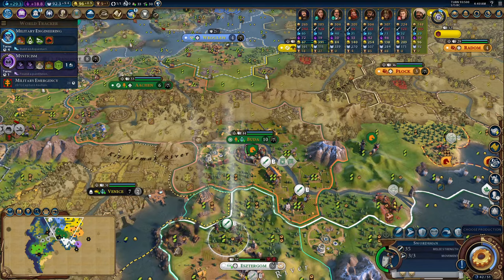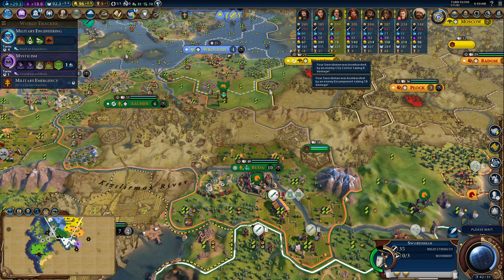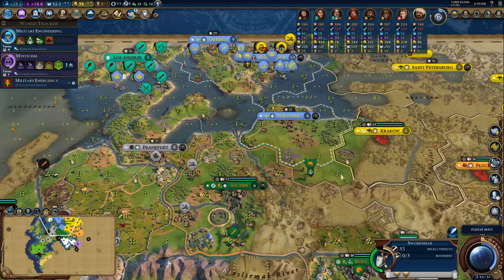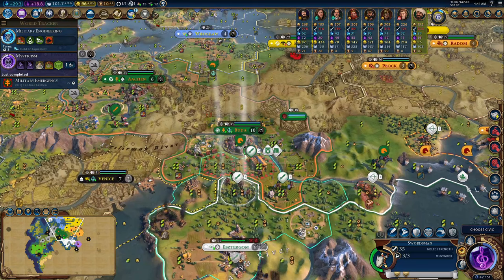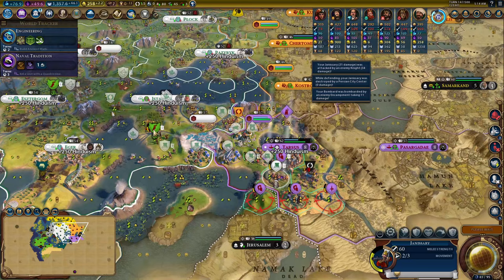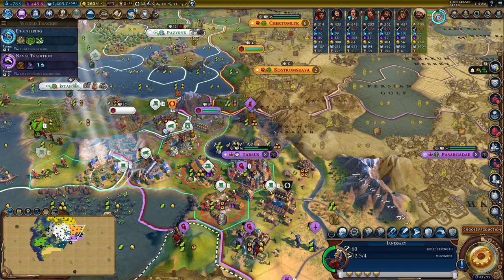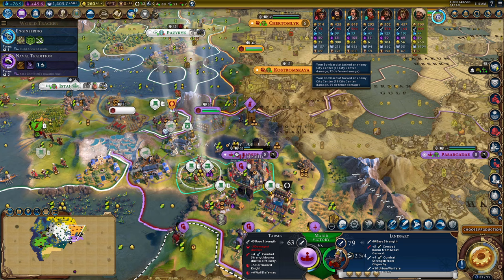No one on the internet talks about the actual army ratio you'd need and what domination strategy you should be using per era, and the reason is because it honestly depends — on who your enemy is, who your own civ is, what units you have, your promotions, your strengths, what the enemy is countering, and any defensive buildings they have. I'll split up the ideal army composition depending on era: ancient, classical, medieval, renaissance/industrial, and modern era.